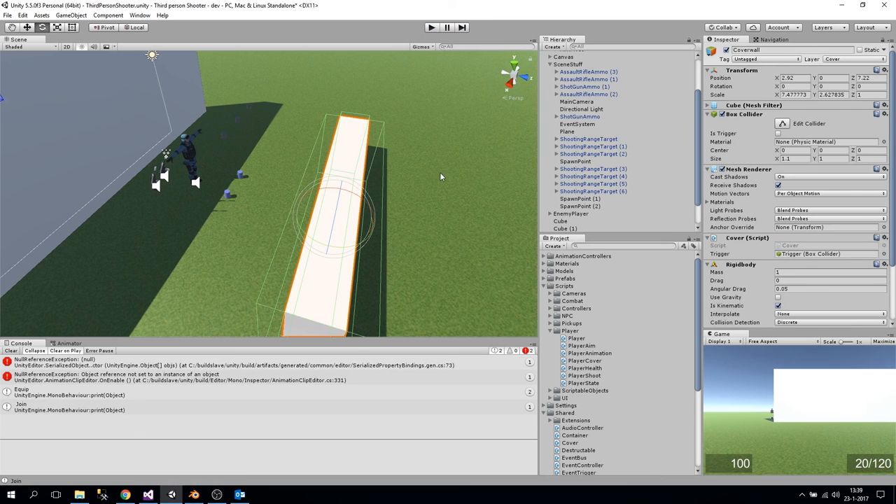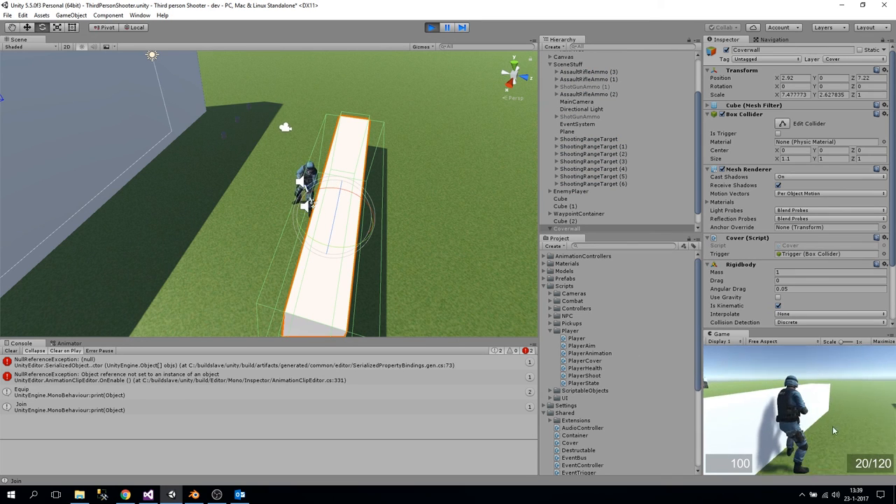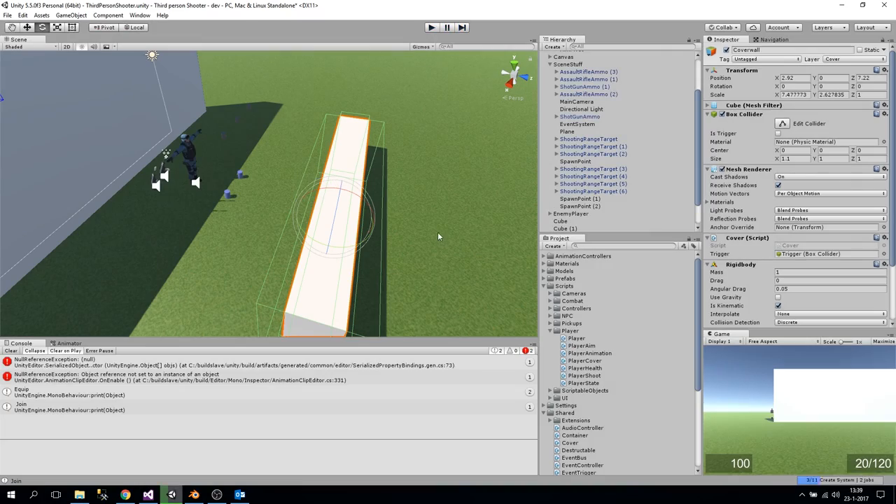That works pretty well. What we now want to do is create our animation so that when we're standing here and hit F it turns the player around and keeps the camera the way we have it. That's the next thing we're going to do.